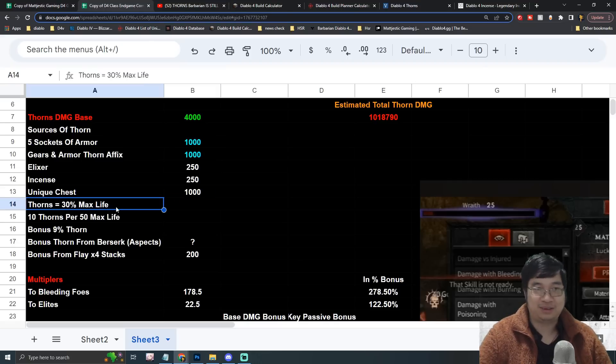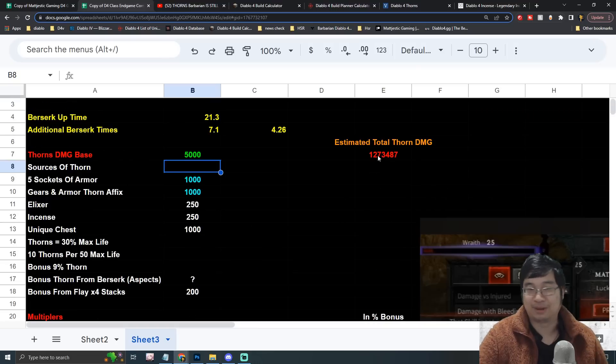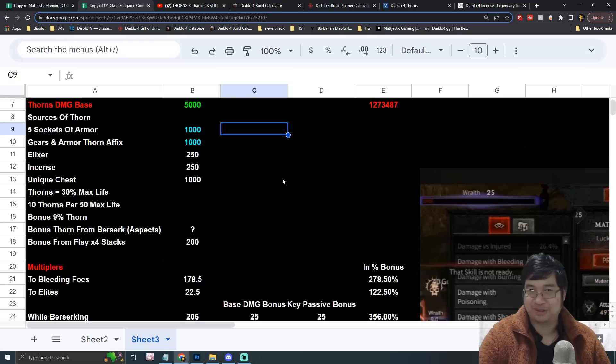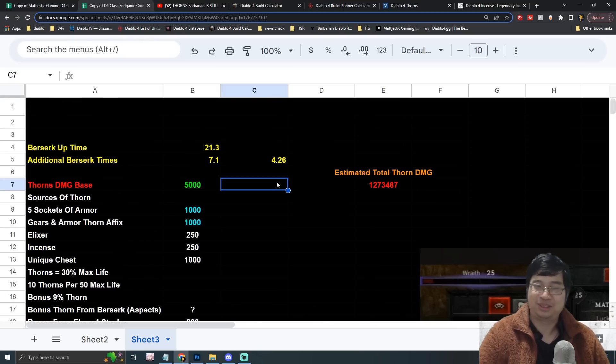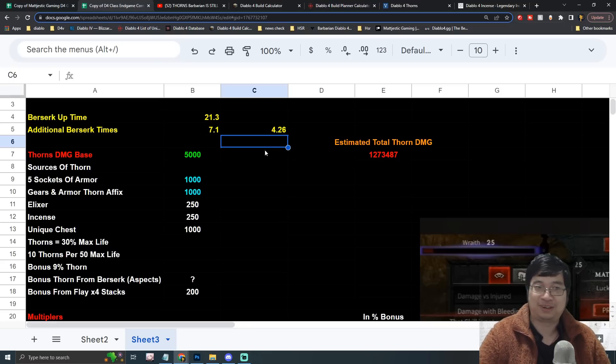With all sources combined, I'm estimating roughly 5000 base thorn damage, which multiplies out to about 1.2 million. The thorn build can either be great or a complete disaster, so I wanted to do some calculations before heavily investing. If you make the build work at launch, please let me know — I'm really tempted to play Barbarian just for this build.